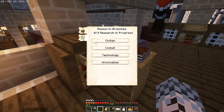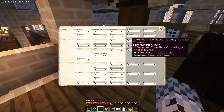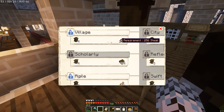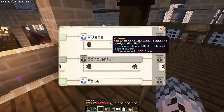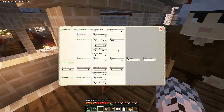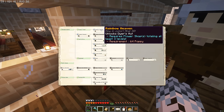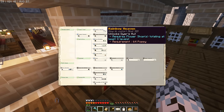Let's look at some research we can do. We've got four levels of research and four researchers to do them. With 256 steak we can get the Village research which maxes citizens to 100 - we've already got more than that but it's going to be one of the most important things we do. In the technology tree, we're going to need to unlock the Dyers Hut before we build it - Rainbow Heaven with some poppies uses two researchers.